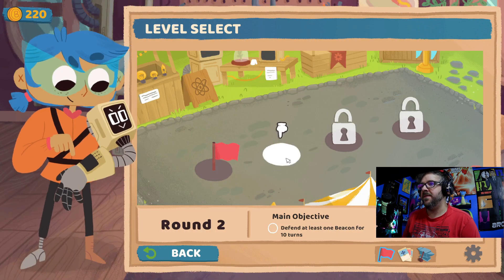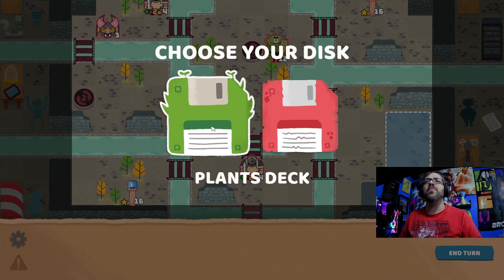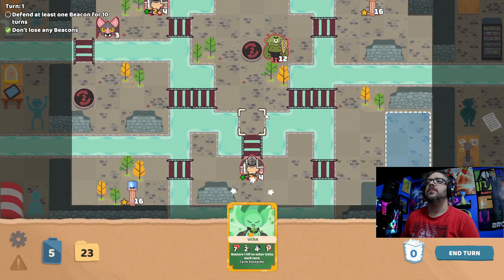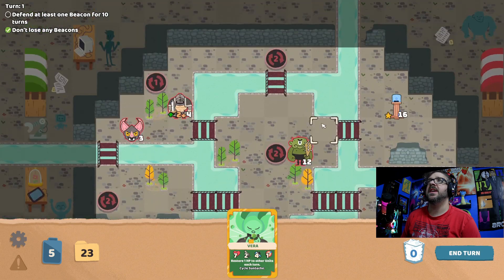Alright, what do we got up here next? Defend at least one beacon for 10 turns — don't lose any beacons. This sounds like it could be a little challenging — not losing any beacons, because I'm normally about getting everything all set up. Let's go back to my plant deck for this one. So it's only two beacons — this is gonna be like another sprint to get to a thing.